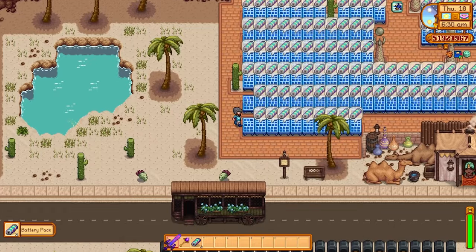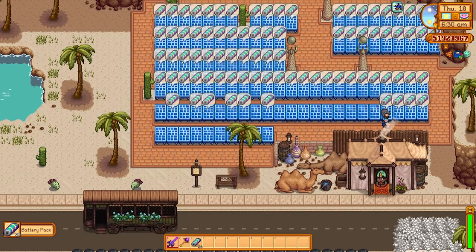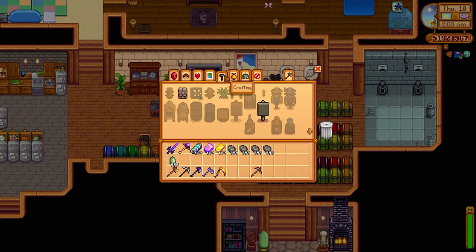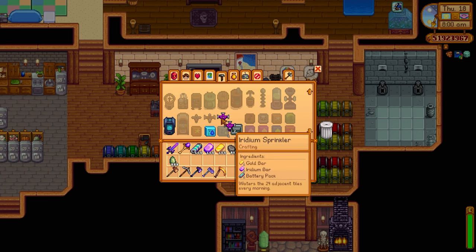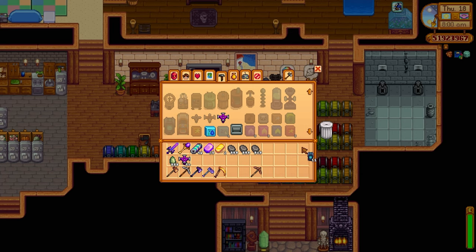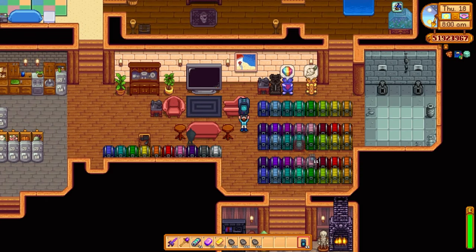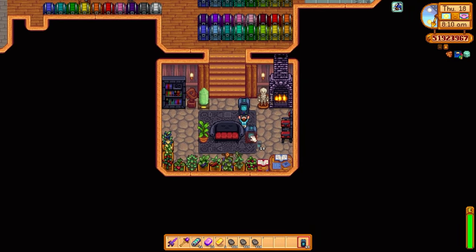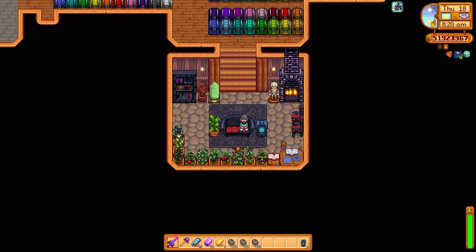The next tip is about solar panels. Solar panels generate battery packs every several sunny days, and putting them in the desert is a no-brainer. The reason you want all these batteries is because you can make iridium sprinklers and crystallariums, along with a few other items — and both are absolutely overpowered. The crystallarium can replicate any gem you put inside it. Most people put in jades, but you can put in diamonds or star shards for money, quartz for bombs, and many other items to trade for useful things in the game.